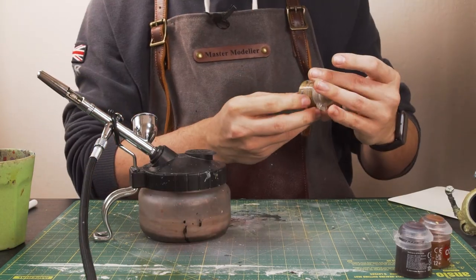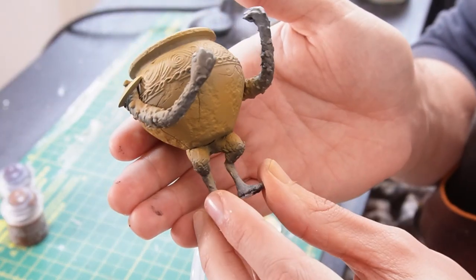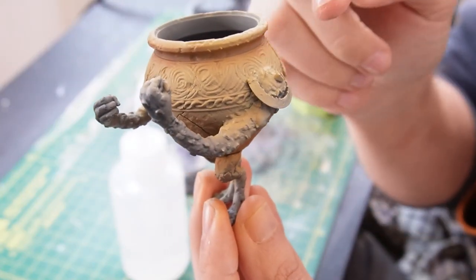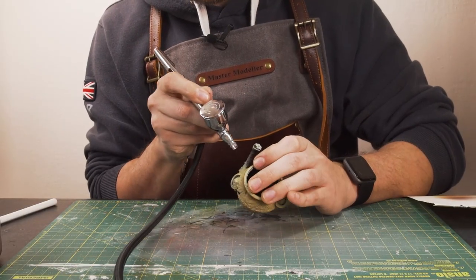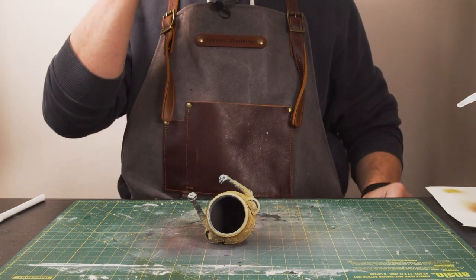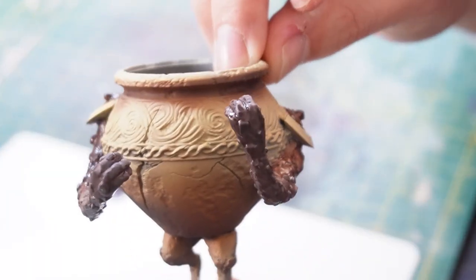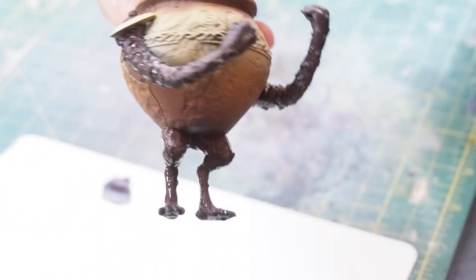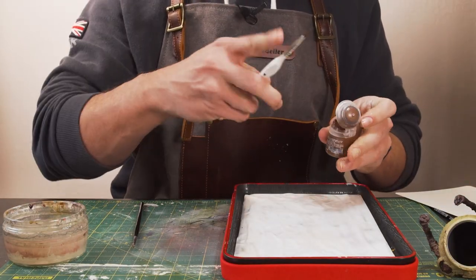Next we'll use Balor Brown, moving further down the body, then Mournfang Brown getting that real shade around underneath the rim and towards the bottom of the body as well. Then the last colour will be Rhinox Hide. So there we have our airbrush-based pot body. Next we need to paint in the limbs — I'm going to base them with a layer of Rhinox Hide. There are his little arms done, same for his legs. So there he is with his limbs and body painted.